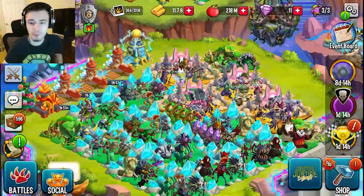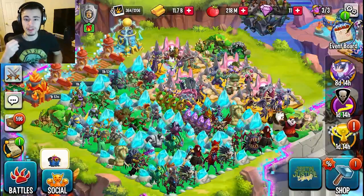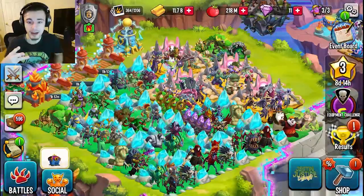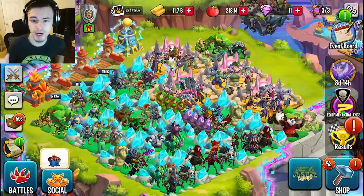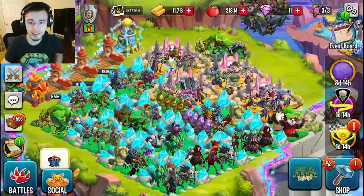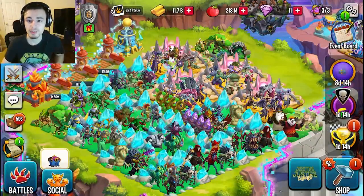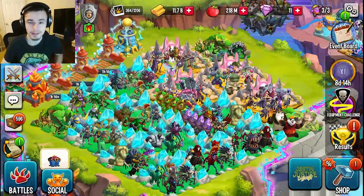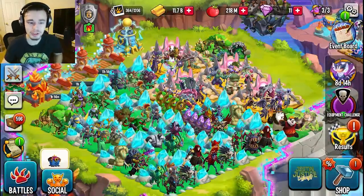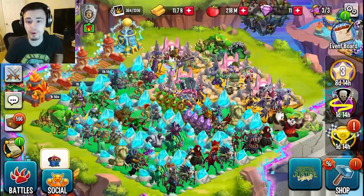Basically to get started, once you enter the bounty hunt, you have to pick a team of three monsters and you want to pick two attackers and a support with damage boost, or three attackers. This is very important because you are basically just trying to do as much damage as possible. In order to get as many coins and cells as possible, you need to do more damage than the other people participating in the event. So pick two attackers and a damage boost support, or three attackers.